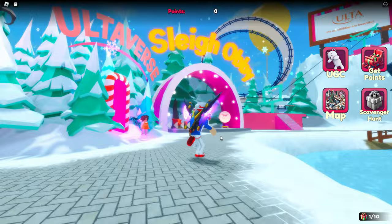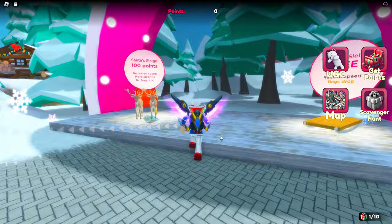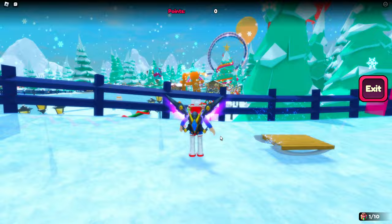Go down the stairs and over to the left side and you can see we've got the sleigh obby. After you go through once you can get another sleigh with 100 points, which is really easy and highly recommended.